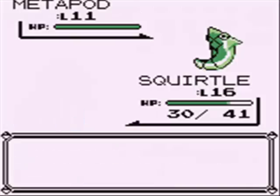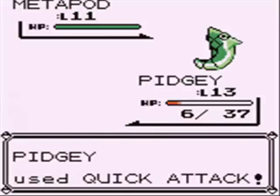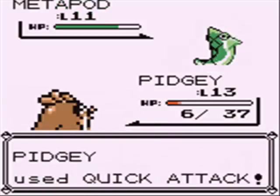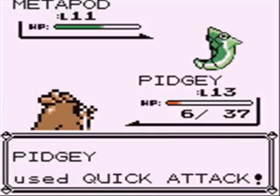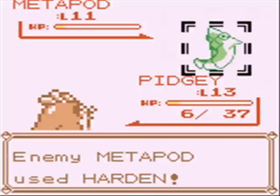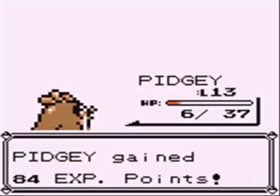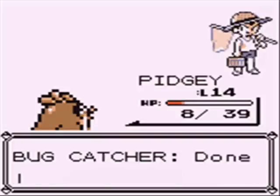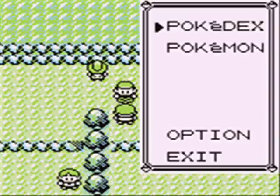Because Metapod's an easy kill, we send out Pidgey. I have to apologize for the beeping — I know it's terrible, but it's part of the game. Try playing with headphones on and volume all the way up when your Pokemon's beeping and you're in the middle of an area where you can't get to a Pokemon Center. Incredibly annoying. Quick Attack hits a lot harder than Gust, so we finish this up pretty quick. Pidgey's at level 14, caught up for the most part — only a two level difference.